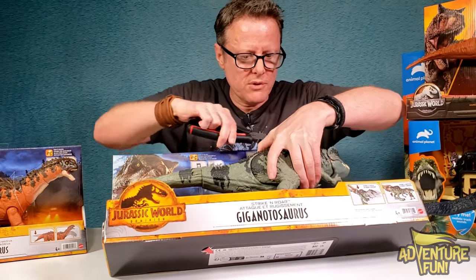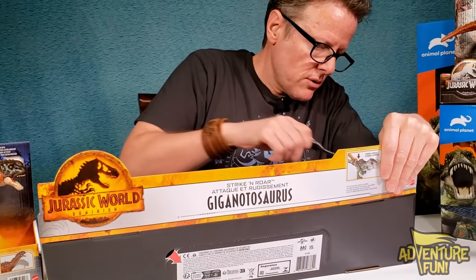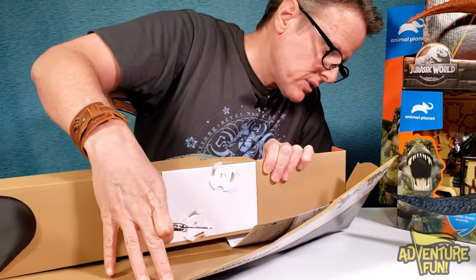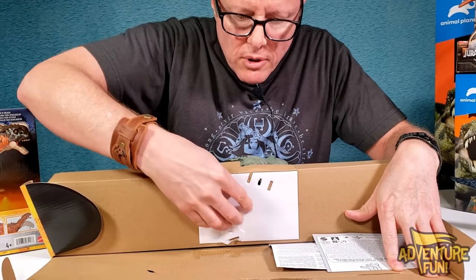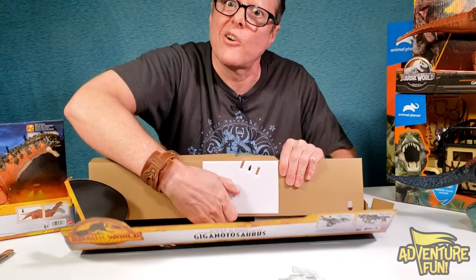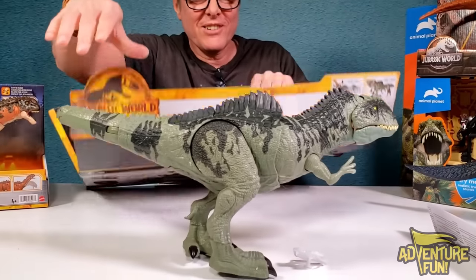Let's go ahead and open her up - maybe scissors work better on that one. There we go. There's tape over here - we just got to pull that down. Now you can see she's screwed in because you've got to twist these things to get them off. I can't even see - you guys walk me through this! Thanks for your help.